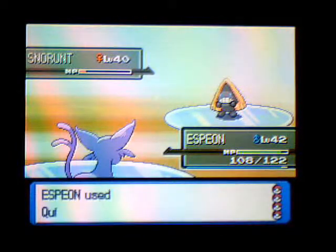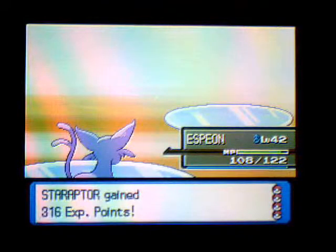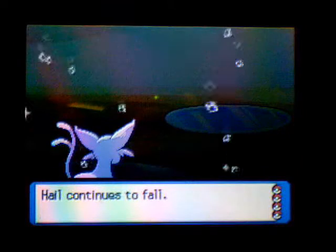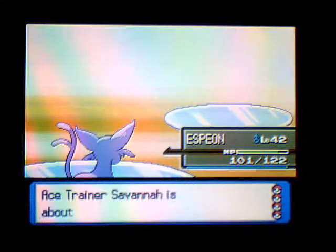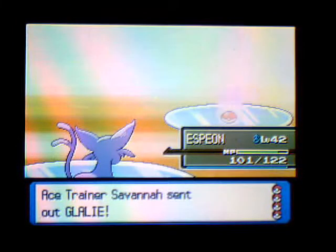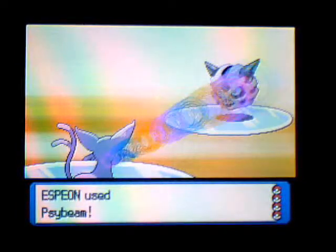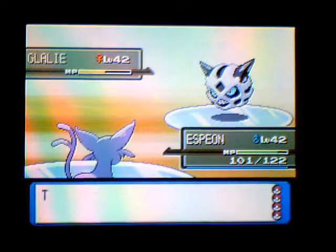I remember that dream where I was fighting Chronos's army - it was really bad because I had to deliver all of Santa's presents. Staraptor grew, which means I should probably take the EXP Share off him. Glalie - yes, he does have a Glalie. I recommend using an Espeon or something. First time you see Glalie, first time you see Froslass. And of course it knows Crunch.